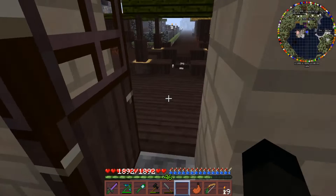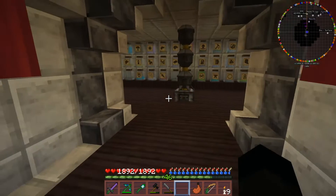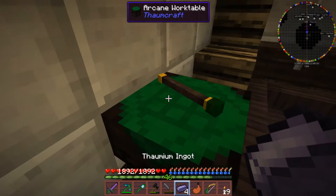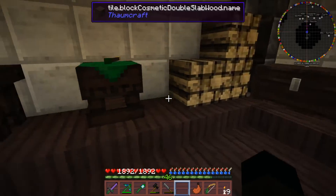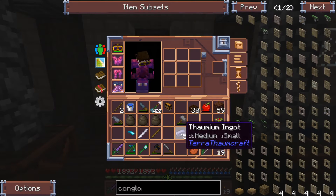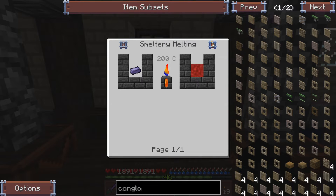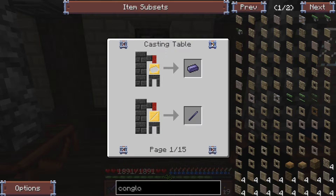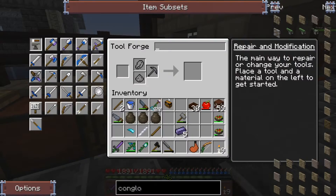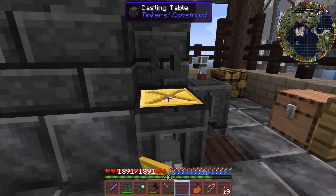Let me have a look at thornium. How much thornium have I got — one, two, three, four, five. Let's check this out. Molten thornium can be cast into those items — heavy tool rod, tough binding costs three. So let's see what we can do.